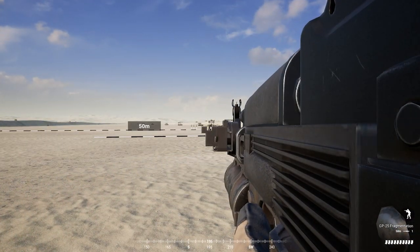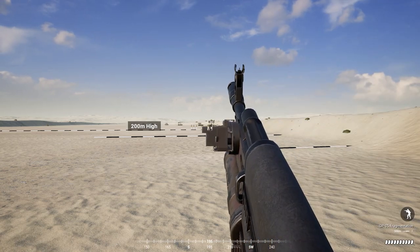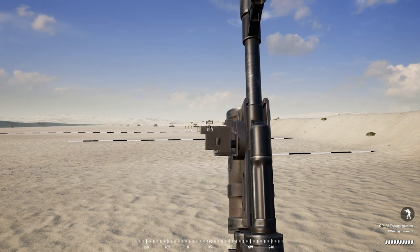Next we have the Russians, regular militia, and insurgents who all use the GP25 grenade launcher. This launcher's default zero is 50 meters with a 50 meter increment to 100 meters, followed by 100 meter increments to 500 meters.